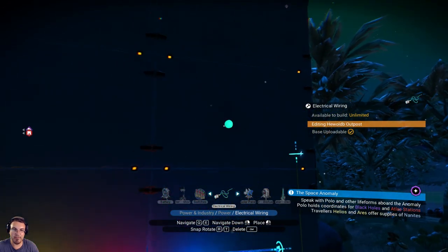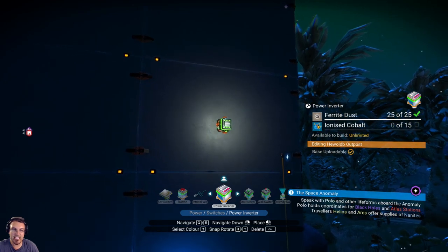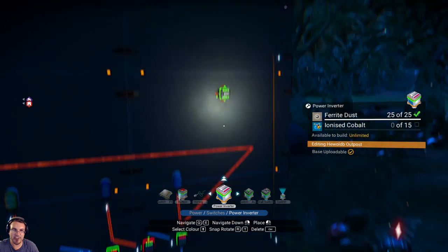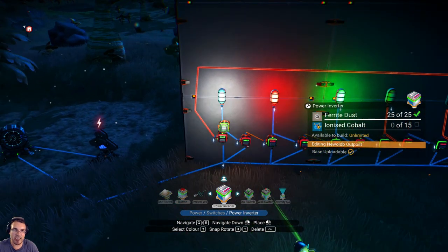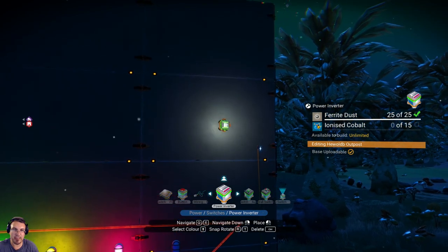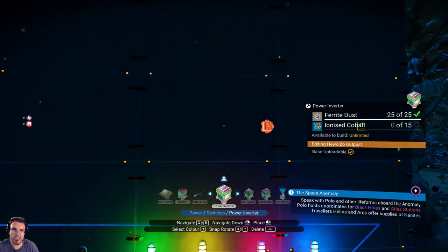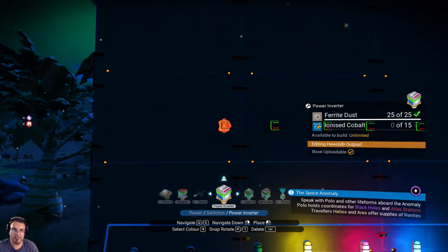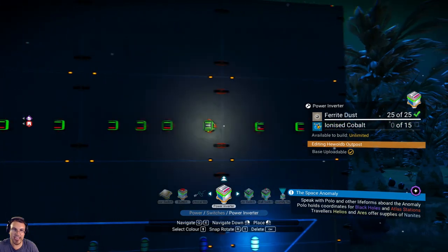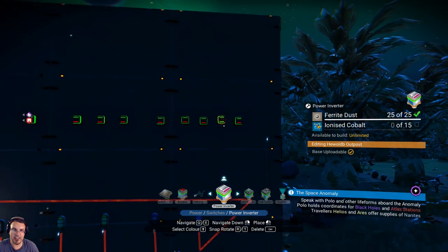All the inverters are going to be facing this way so everything can interconnect. I'm placing 11 inverters — 1 through 11 — in a row. You'll notice the lights are skipped to every other inverter, and I'll explain why that is shortly.